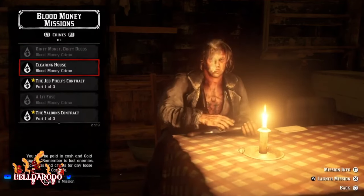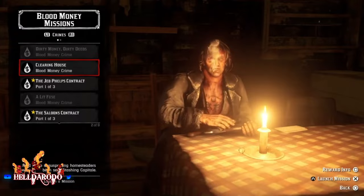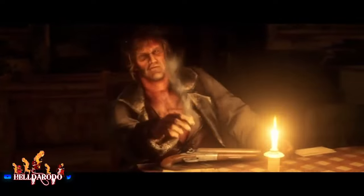You're gonna come over here and pick one of these Blood Money Missions. Pick Clearing House. They all work the same way, but this one is the best one I use. Information was sent to me by 40 Ounce Club — he's on Xbox, so it works different from PlayStation. He was using his trader table to do this.